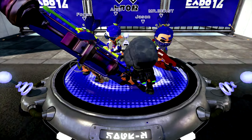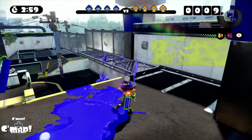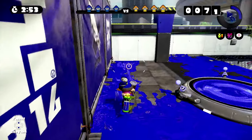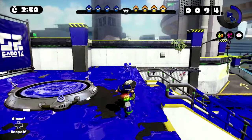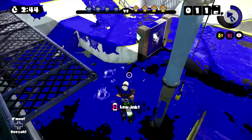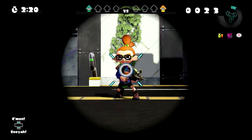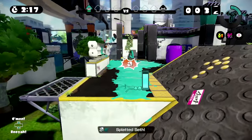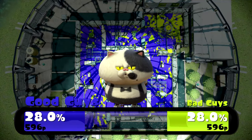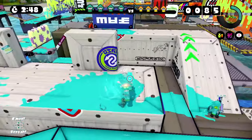Turf War matches pit two teams of four against each other in a fight to cover as much of the ground as possible in your ink color within three minutes. It's not hard to see why the mode is as popular as it is. It's instantly understandable whether you're a fresh player, an experienced player, or an onlooker, and it tests the core fundamentals of the game in an elegant way. Getting kills, or splats as they're called, isn't the primary focus. Splatting opponents still helps further your team's objectives, but inexperienced players can still contribute merely by firing their weapon.